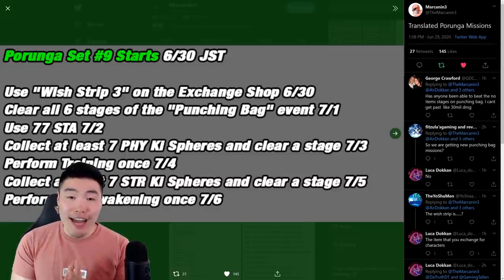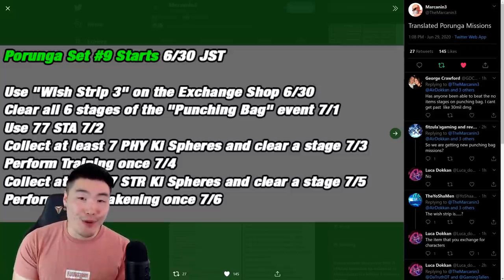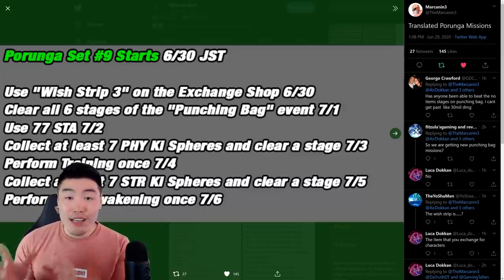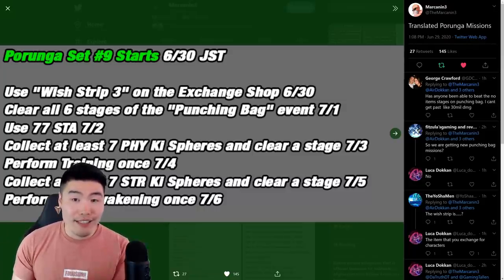And this time around, there are actually two sets of balls to collect — Dragon Balls, that is — which means two Purungas to summon, two sets of wishes to make, and two sets of rewards to collect. And in today's video, I'll be telling you guys exactly how you can get your hands on each of these balls over the next 14 days.